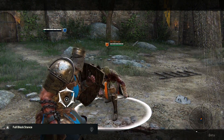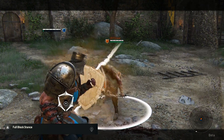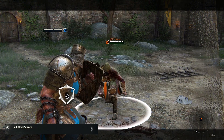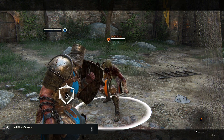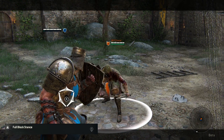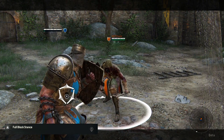Full Block Stance is one of the hero specific moves. With help of his shield the Conqueror will defend itself from all incoming attacks regardless of your opponent's stances. This is the perfect move to use when you are locked in by a group of heroes. Use this to buy yourself some time to wait for your allies.